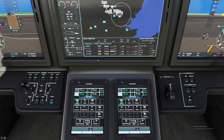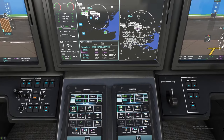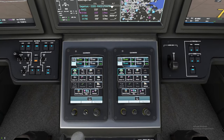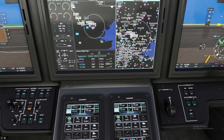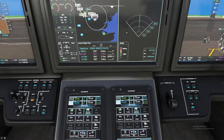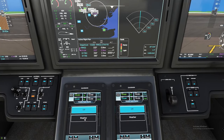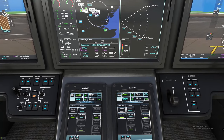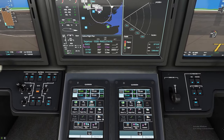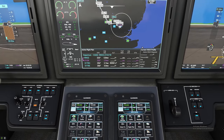Another cool feature the G3000-5000 unit has is we can split screen. If you hit the half button it will split screen, but before you make any changes on the right side, you've got to go to the center knob and click it once to switch to that side. Then you can turn your traffic map or weather map on that side. Keep in mind you may need to go back and reset some of these settings when you do so. Now you can have both running at the same time side by side. When you're finished, just hit the full/half button and it goes back to full screen.